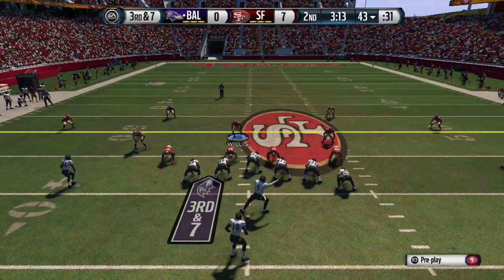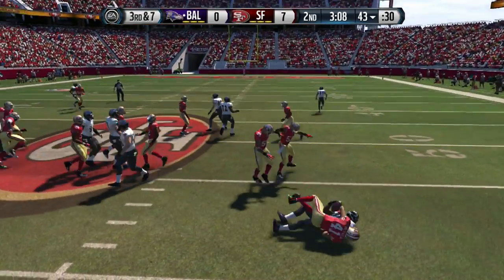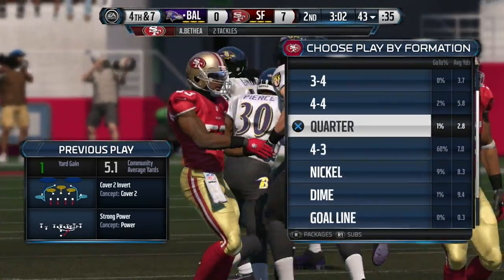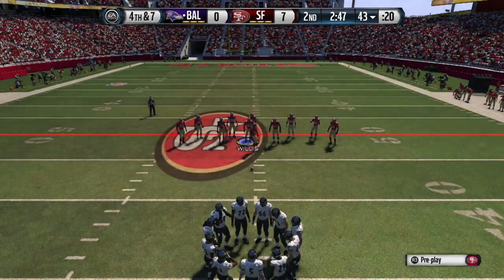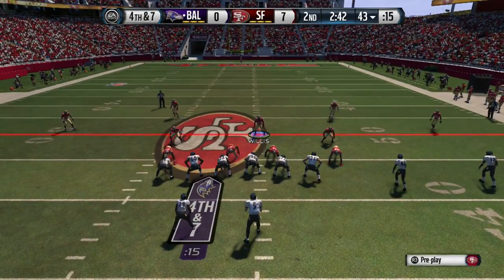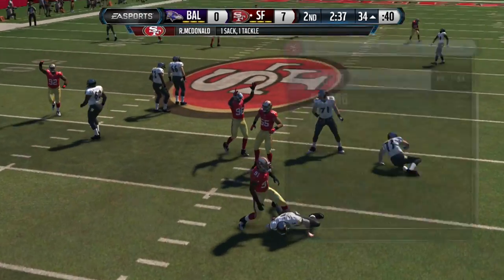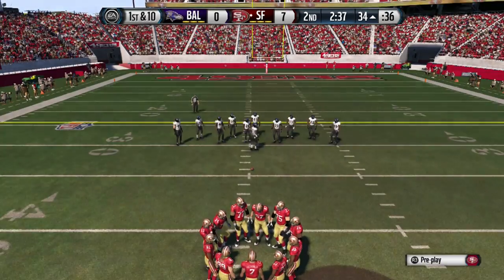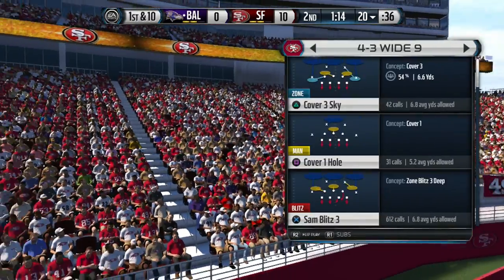Mixing it up — putting Smith on the left in a blitz with contain. He decides to run and we get the stop. He goes for it on fourth down — he must be confident in his offense. He has three wide receivers, one tight end, one running back. I send the blitz again to cover the middle of the field. The blitz comes in on the left side, he takes too long, we take away his read across the field and stop him.